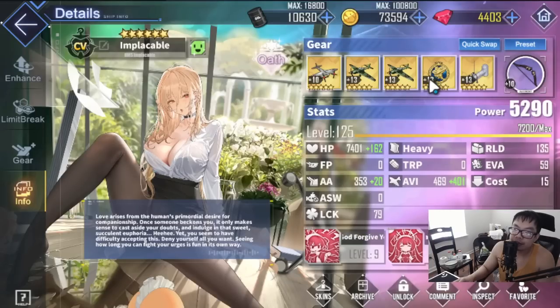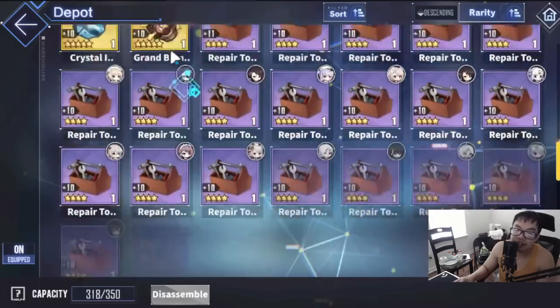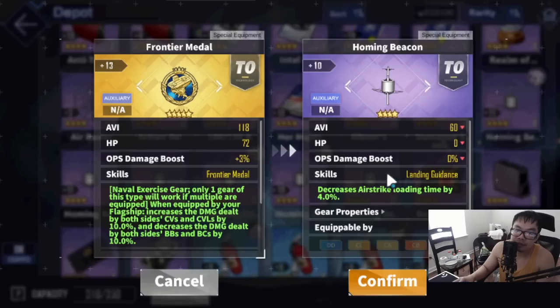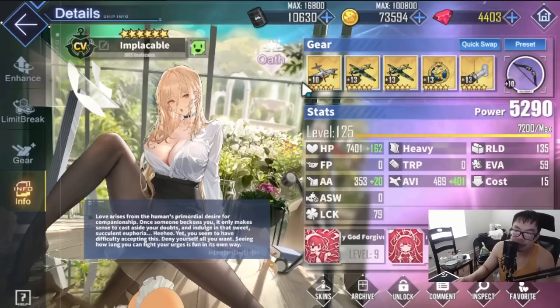That's your heavy armor build. If you need reload speed, swap an aviation catapult for a homing beacon, which lowers the cooldown of your airstrikes. For the most part, this is what end-game players will run. Implacable is a very versatile ship for bossing — she fits into light, medium, and heavy armor scenarios perfectly because each setup gives her two good planes with very good mods going into those boss fights.